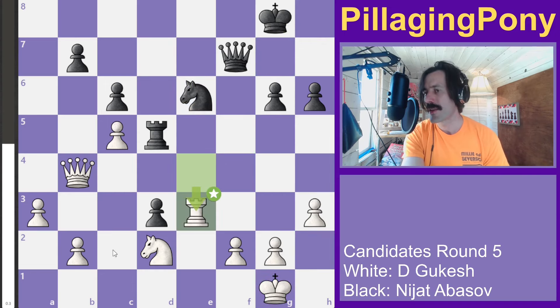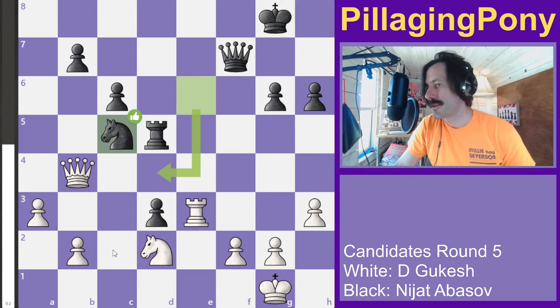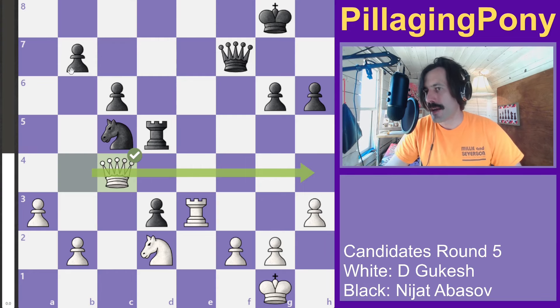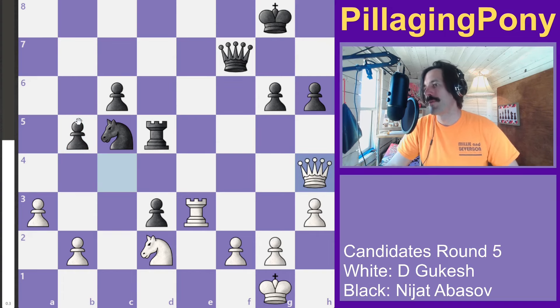The game continues forward with the king moving back and some shuffling. Black is now able to regain material equality, and the queen moves over.